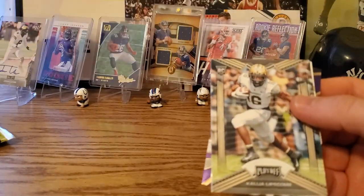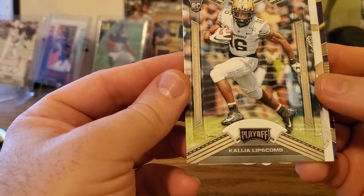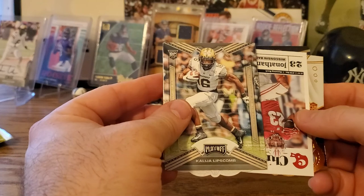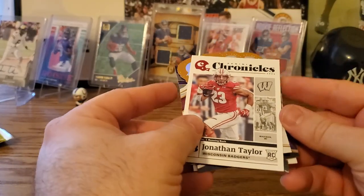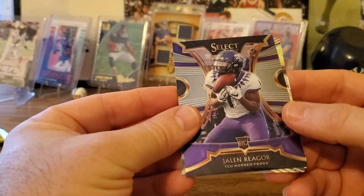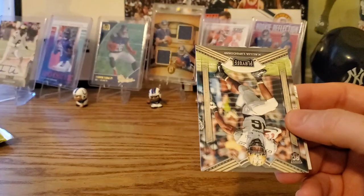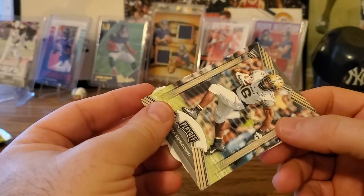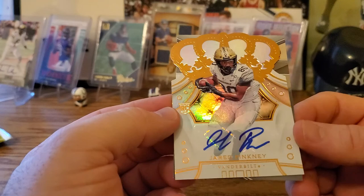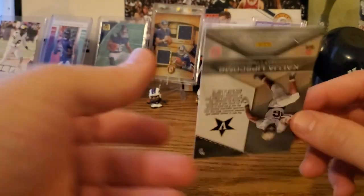Now we got a Playoff — Collegial Lipscomb. There are lines on it — wait, it's an auto! Otto Vandagriff — I saw who it was, wasn't expecting that. Jonathan Taylor Chronicles — that's good. Dalton Keene Crown Royal. A Select Jalen Reagor from TCU — I think he went to the Eagles, first round, that's a nice card. Now we got a Playoff and I'm just gonna flip over the auto — looks like a Crown Royal. It is Crown Royal. Jared Pinkney. Don't know him? Neither do I.